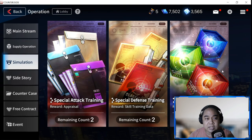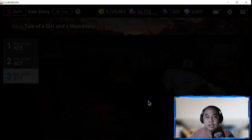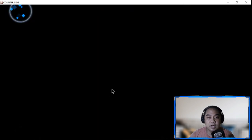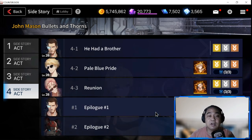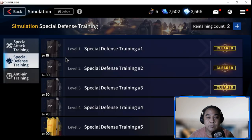The priority in Simulation is the middle part, Special Defense Training. Next I would suggest Side Story, because you'll be farming hero shards for Orca, who is an SSR you can farm. Then you have John Mason - you have two here to farm: Jane Doe and John Mason, both SSRs. Don't forget to do this daily because these are important priorities before moving on to other things.